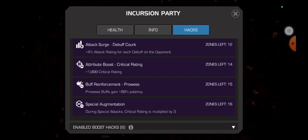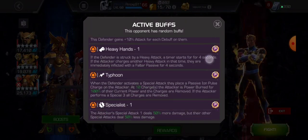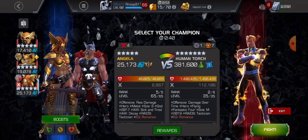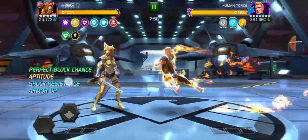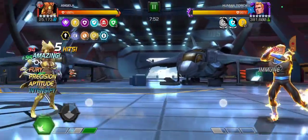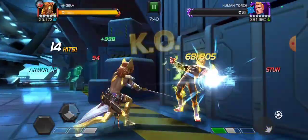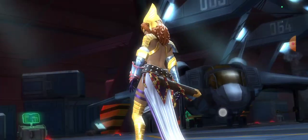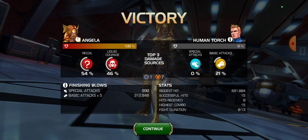Now some gameplay — against Human Torch with Power Play and Limited Immunity. The only thing you have to worry about is Power Play: after 12 seconds whoever has the least amount of power gains a fate seal. But did that matter? Angela beat Human Torch in 13 seconds — with immunity for the first 10 seconds, the Power Play didn't even matter. That is just crazy.